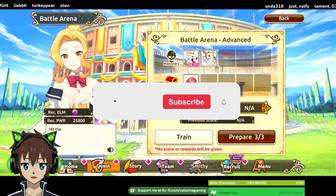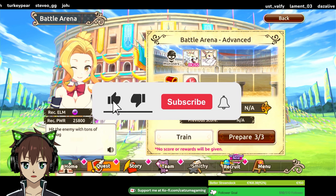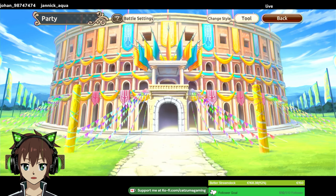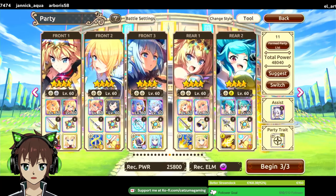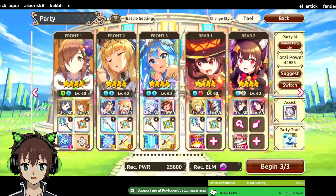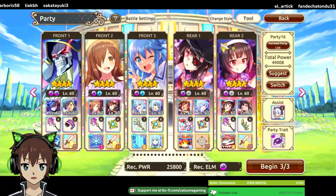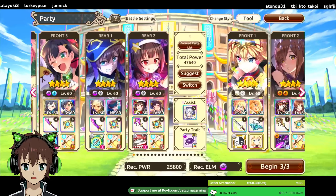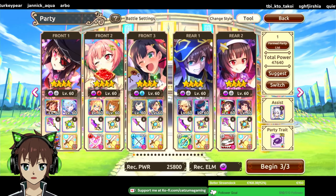Which is actually pretty hard, because the amount of physical units we have right now is pretty limited. But I came up with an idea for my team, and I came up with an idea for what your team could look like if you have the corresponding units. First up, let's take a quick look at my team.